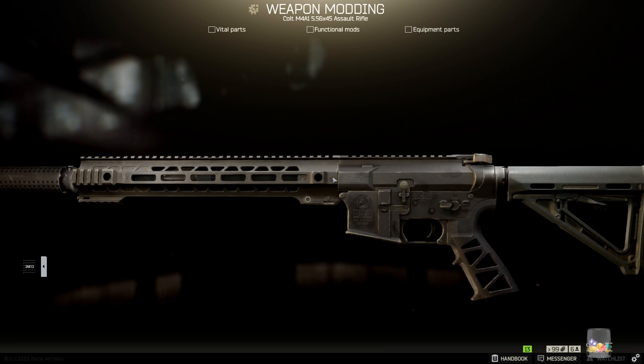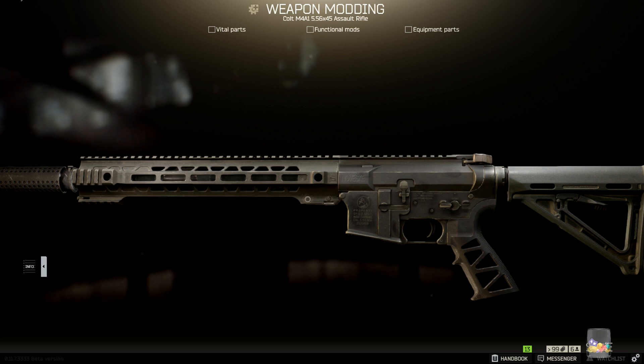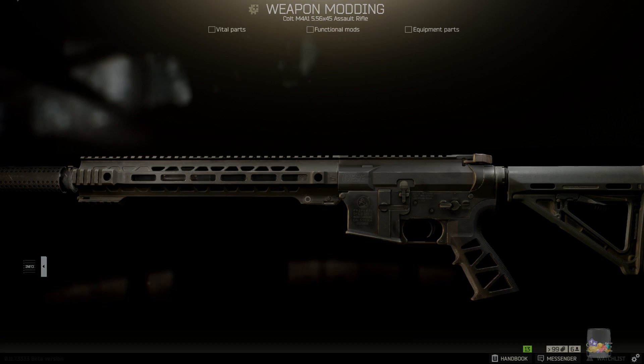At this point the rifle is pretty much all put together, so now it's time to just add the finishing touches with some accessories: an optic, a tactical device, and a foregrip. The last few pieces are almost entirely personal preference, and I can't really tell you what the best parts are when it comes to this stuff, so keep that in mind.